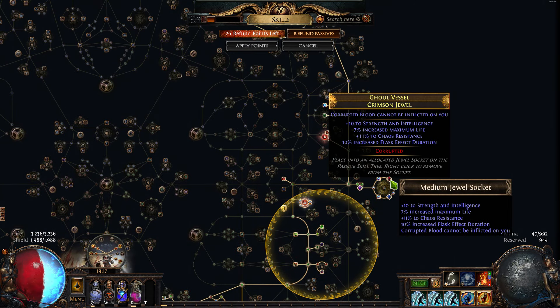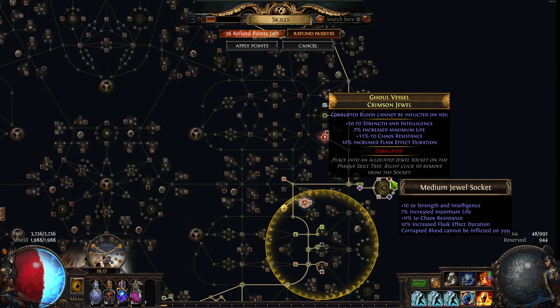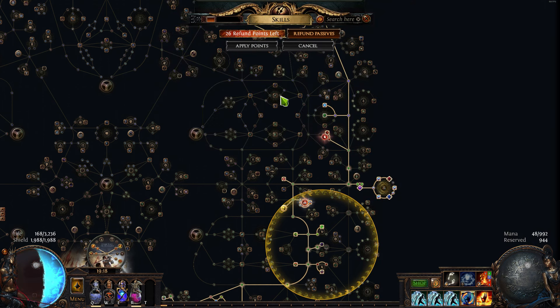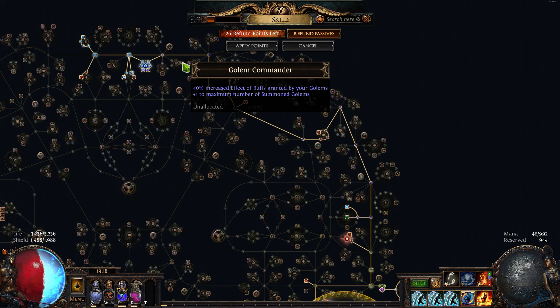This guy's giving me the Corrupted Blood immunity, some Chaos Resistance, Flask Duration, Strength, and Endurance. I need that extra Strength because Nebulok is a beast — 212 Strength requirement, which is a bit annoying. It's one of the main reasons I'm pathing over here to grab this Strength node. These Crit nodes are really nice as well, so it's just kind of nice to dip down that way. Getting a little Hybrid Life and Energy Shield as well.